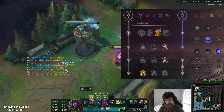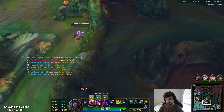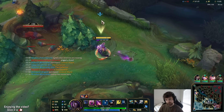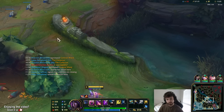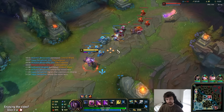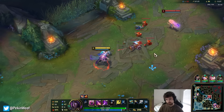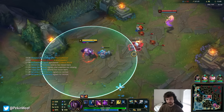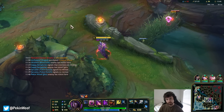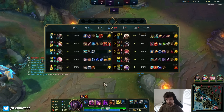I'll show runes on screen now if you're curious — it's just standard Jhin runes, nothing special. You can take other stuff for the last Precision rune like Cut Down, but they don't really have tanky players this game so there's no real reason to. I could have gone Merc Treads — that could have been pretty good. I know Maw is really good on Jhin because the amount of AD he gets makes the magic damage shield absolutely humongous. That's also a thought since they have two AP champions, and Kayle is definitely fed.